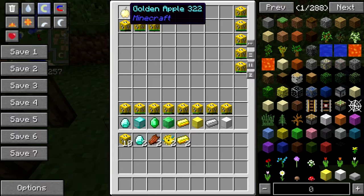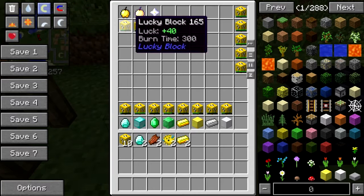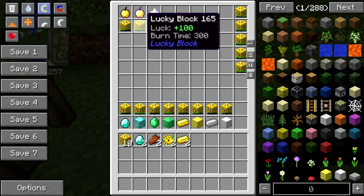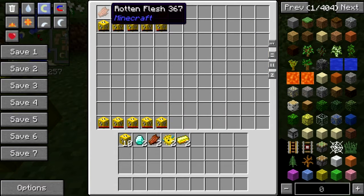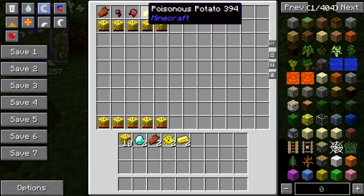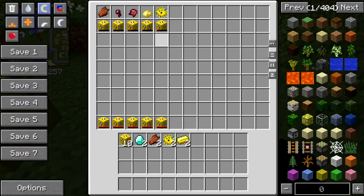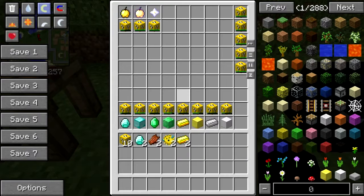The golden apple is plus 40, the Notch apple is plus 100, and the nether star is plus 100 as well. For unluckiness: rotten flesh lowers luck by 5, spider eye lowers luck by 10, fermented spider eye lowers luck by 20, poisonous potato lowers luck by 10, and puffer fish lowers luck by 20.